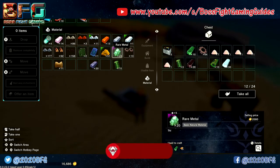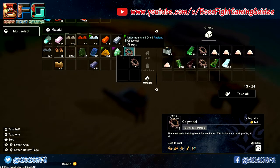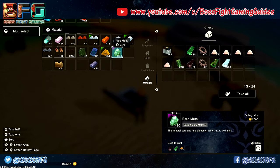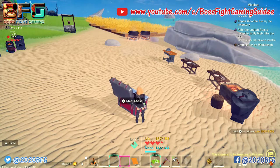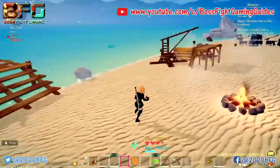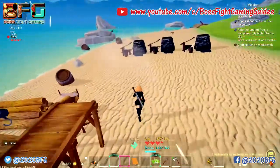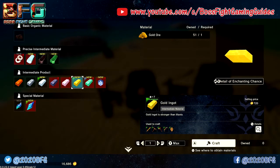Once you've got that achievement, head over to your steel storage container and put back anything you don't need — spare bioethanol, extra cogs, and extra batteries. Then head back over to your furnaces and create some gold ingots.